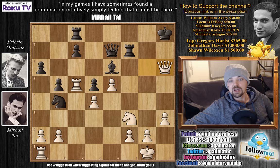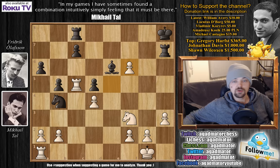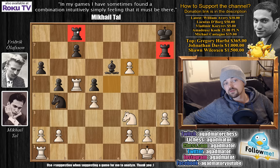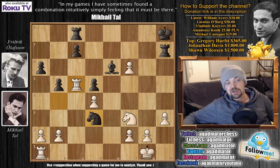Rook to h7. How do you continue your attack here as white? Well, you don't — Tal just gave a piece for three pawns, so it's not really a sacrifice. Here Tal plays queen to f6 check and he offers a trade of queens. Olafsson accepts. Queen captures, pawn captures, and here we have knight to d3. Looking at this position, that rook on h7 is pretty active, the bishop on e6 is pretty nice. The rook on c8 isn't really doing anything and this knight on b4 isn't really helping much. So knight to d3 was played, kicking away the rook from c5, also attacking the b2 pawn. Tal played rook to c6, attacking the a6 pawn and the bishop — and this is the critical moment of the game.